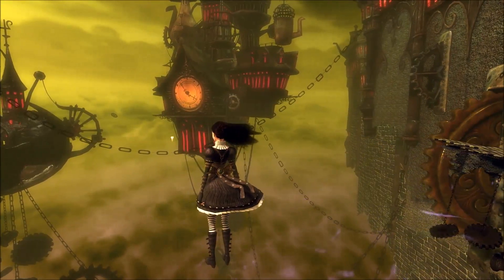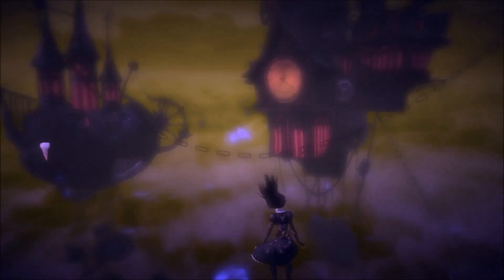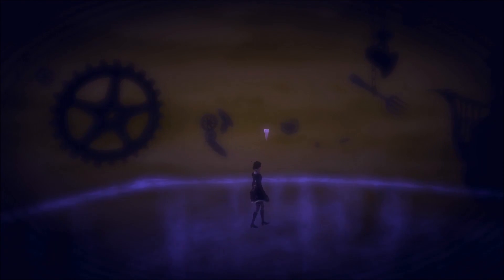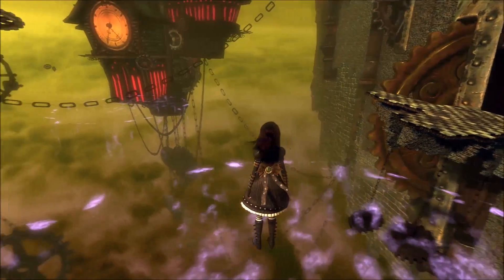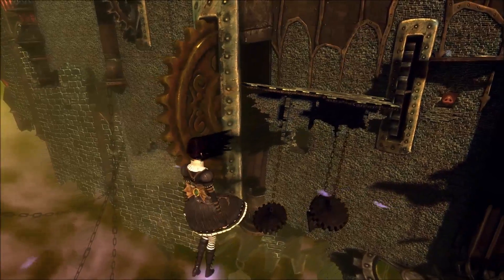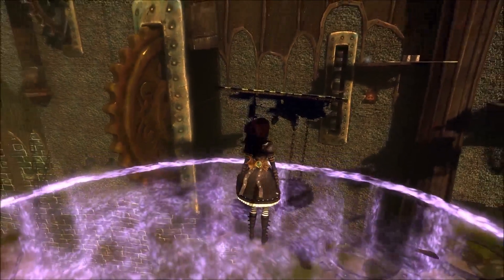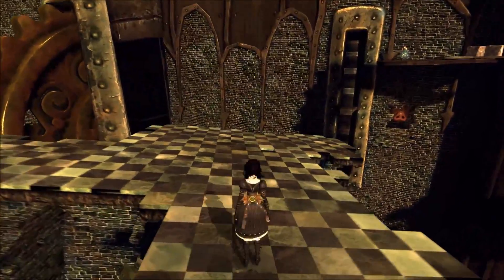Fairly early into the game you get a shrink ability — as Alice is known for her shrinking — and it kind of opens up other areas that you can't see at normal height. It gives you these platforms that I'd almost describe as a chalk outline, and they fade away as you progress. So you want to either stay shrunk long enough to see them or find a way to make it work for you, otherwise you'll miss them like I did the first time.